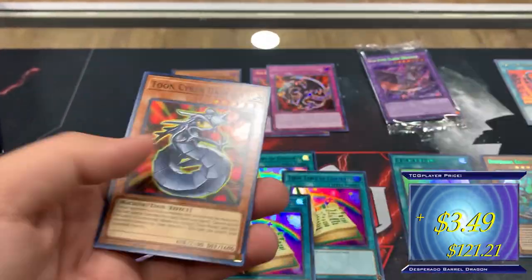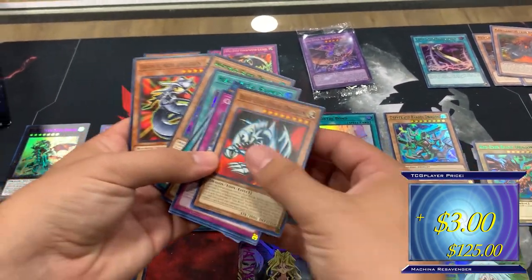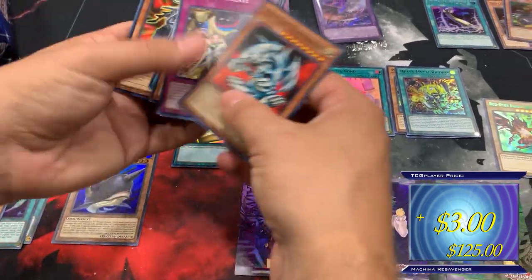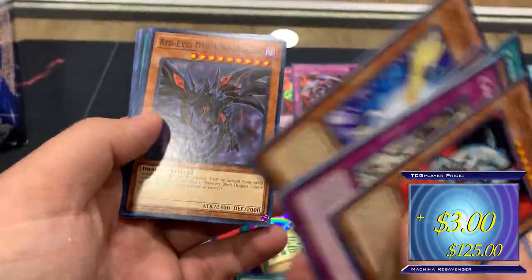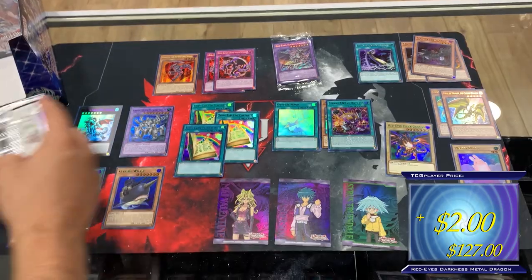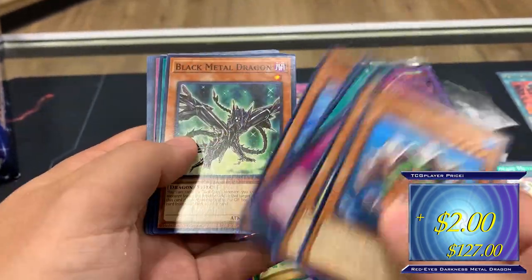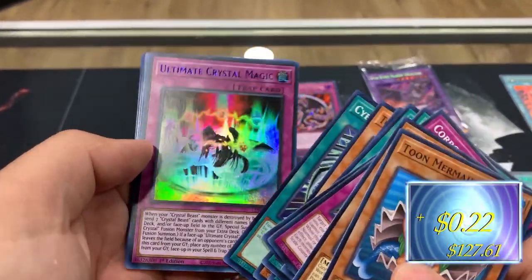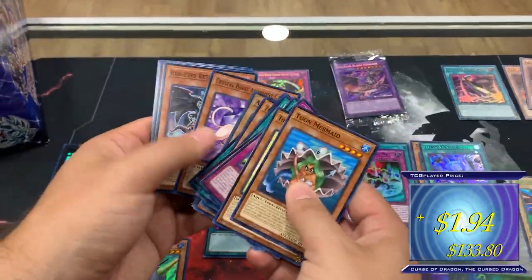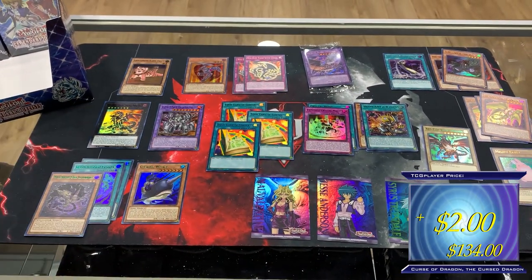Desperado again, Toon Cyber Dragon — these are going to be Bandit Keith cards, which means we'll probably see Bandit Keith as one of these. Mass Sorcerer, Crystal Beast, Red Eyes Darkness, Tune Buster Blader. Alternate art Red Eyes Darkness Metal — tune mermaid, black metal dragon. This card is like a one-card combo. Amazon's Baby Tiger in blue — First of Dragon again. Amazon's cards are here.